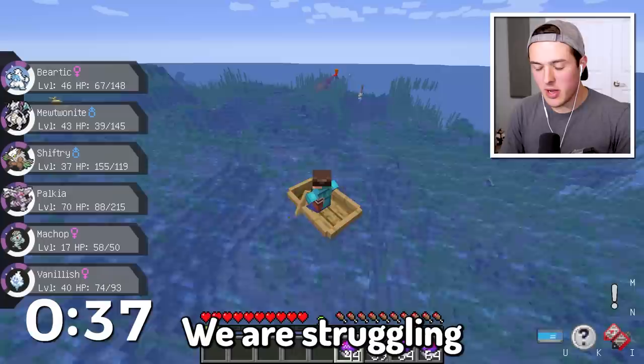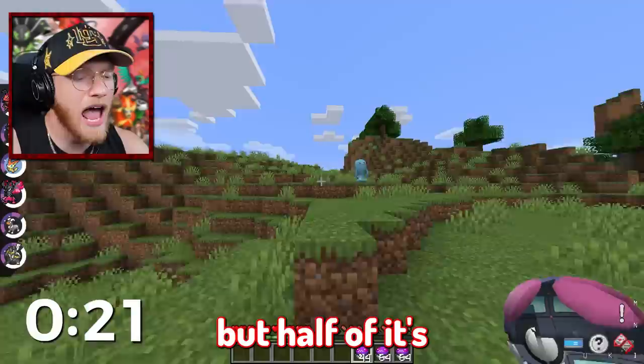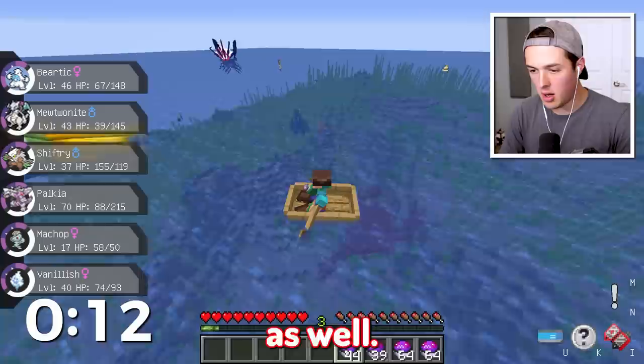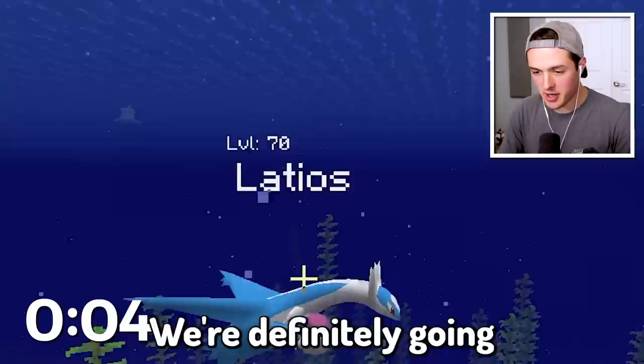We are struggling this round — I honestly can't find any super good blue Pokemon. I found the Dracozolt and Arctozolt. No way we got another one of these. You might be able to argue that's a red Pokemon, but half of it's red, half of it's black — I think it counts as either or. Like if I had red, I would have caught it as well. That is Guzzlord — is everything all right down there? I think he's having a problem.